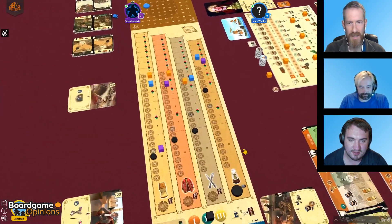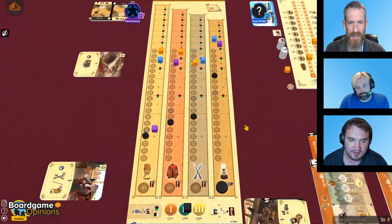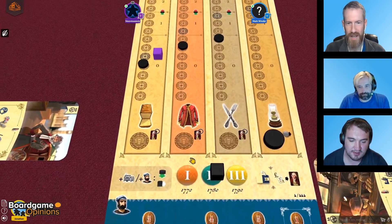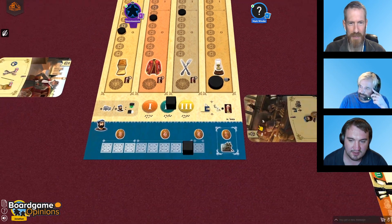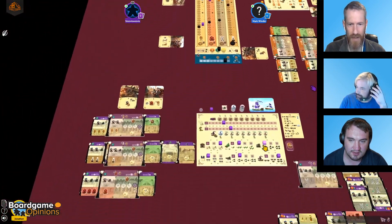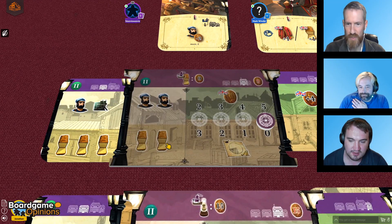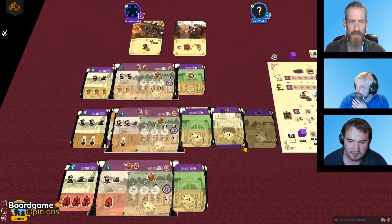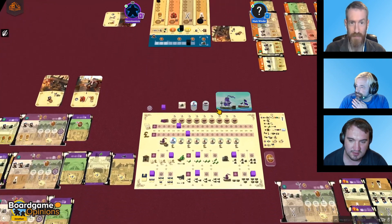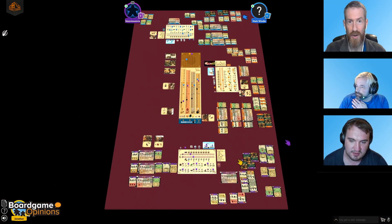If I zoom out a bit here, you have a large player board in the middle for tracking demand and supply for various types of goods. Essentially, in this game, you run four different types of factories. You can produce food or bread, clothing, cutlery, silverware, and lamps. Each player is going to have a large section where they have factories. This was Steve's bread factory — you can see he's producing bread here. He also had a lamp factory and a clothing factory. So you're going to be running these factories, trying to produce goods and selling them to make as much money as possible.